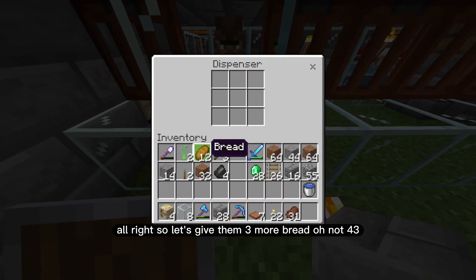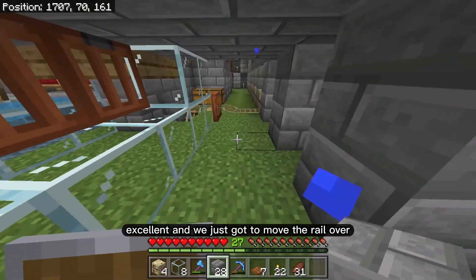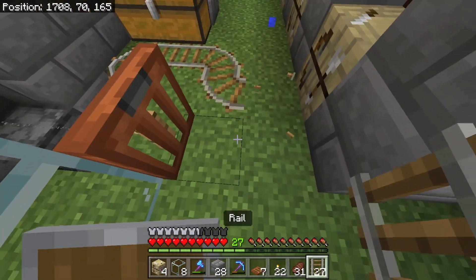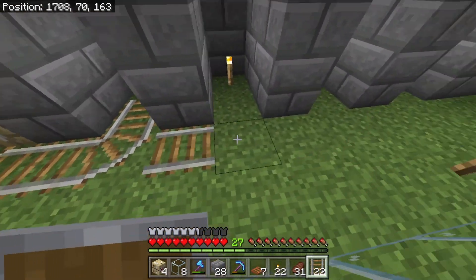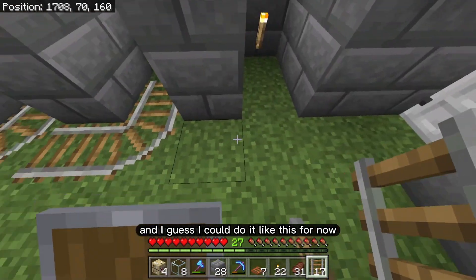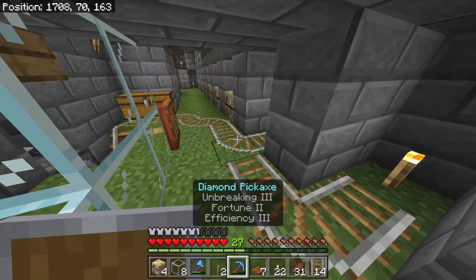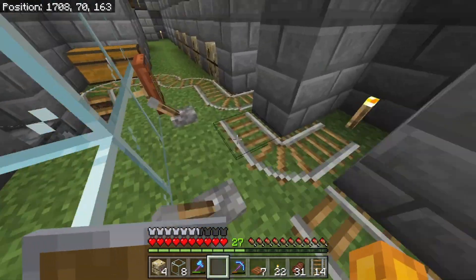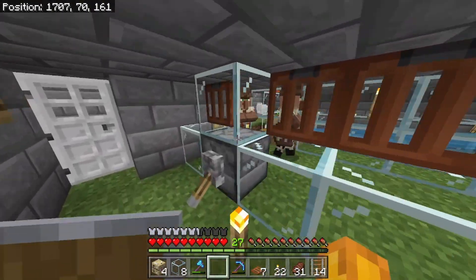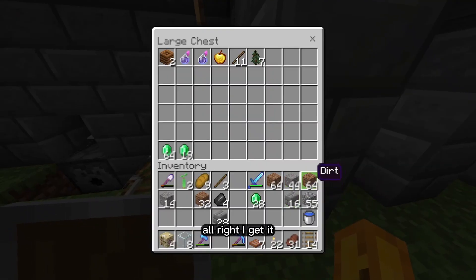Let's give them three more bread — not four, one, two, three. Excellent. We just have to move the rail over — it's got to go like this. I guess I could do it like this for now. Do I have my levers? I'll do two for now. All right, I know the drill — don't watch. It's kind of weird but I totally get it.